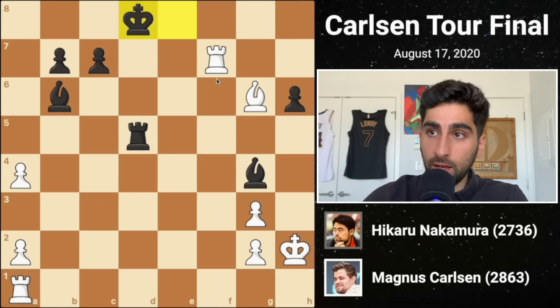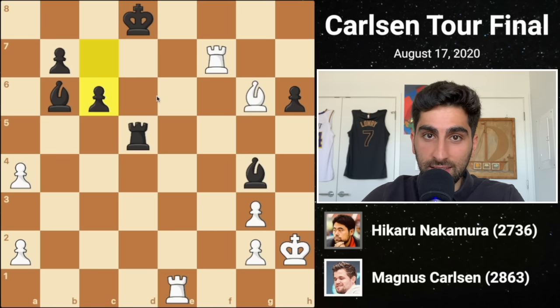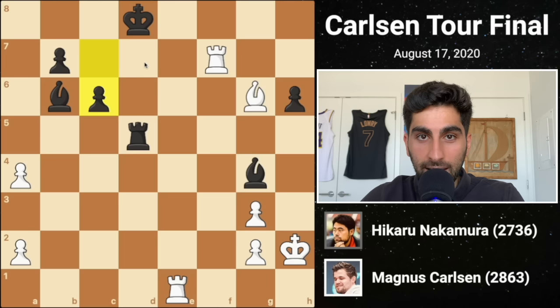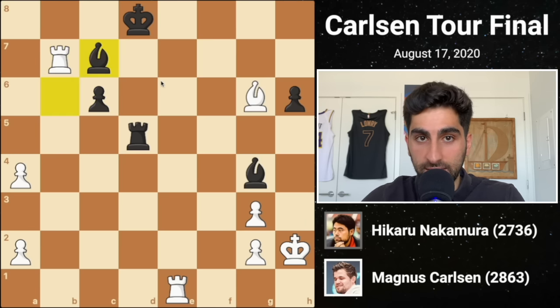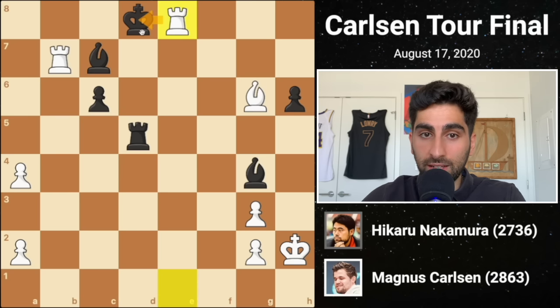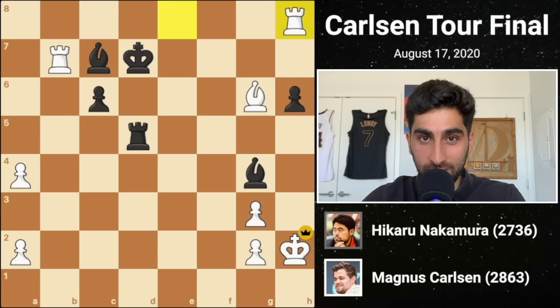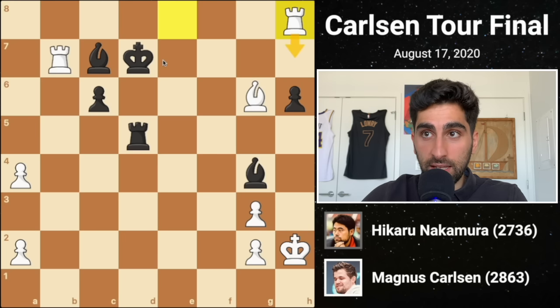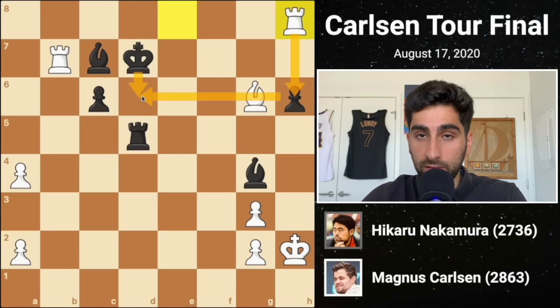Rook e1 activates the last piece, and c6 is the final mistake. Magnus captures the pawn on b7, attacking the bishop, which retreats to c7. Rook e8 check comes next, forcing the king up to d7. Then rook h8 is played, and black, having had enough, resigns the game. Rook h7 is the threat, which would win the bishop. The king could move to d6, but then white would just win another pawn, threatening all sorts of discovered attacks on the king. It's all over for black.